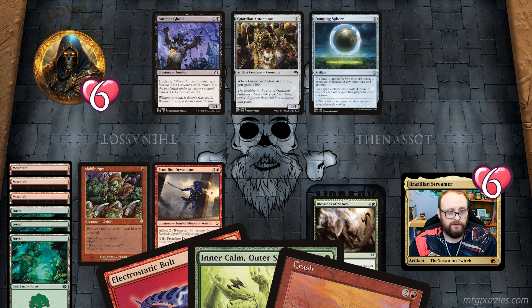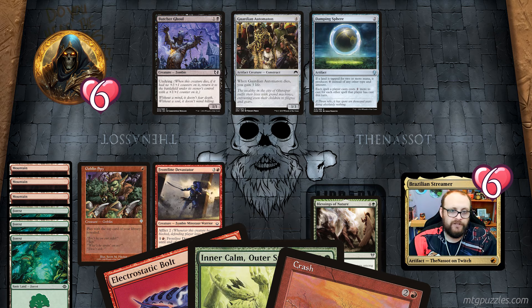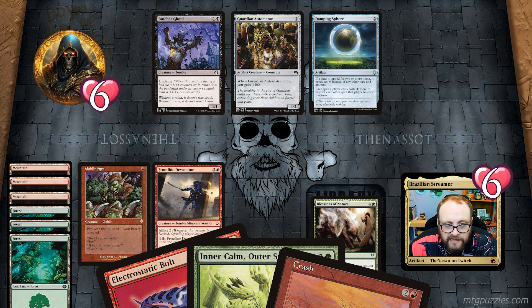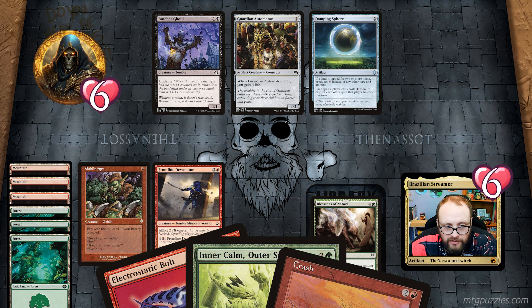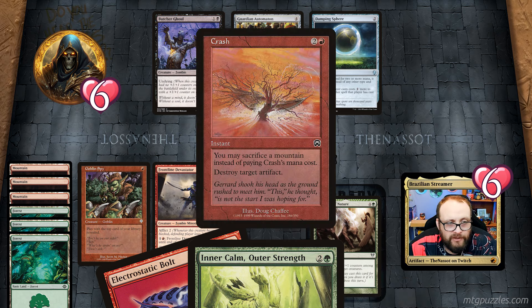I can probably use Electrostatic Bolt to kill that Ghoul once it has a counter. I also have Inner Calm, Outer Strength — target creature gets +X/+X where X is the number of cards in your hand. There's a trick here: once I cast a miracle, the cast enters the stack for the miracle cost, and this card is still in my hand. So Inner Calm, Outer Strength would give +3/+3 to a creature — that's interesting.